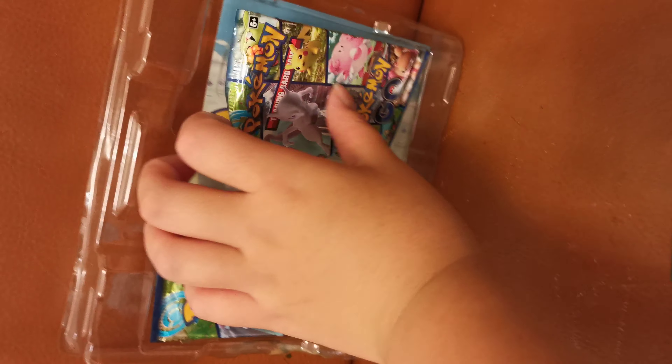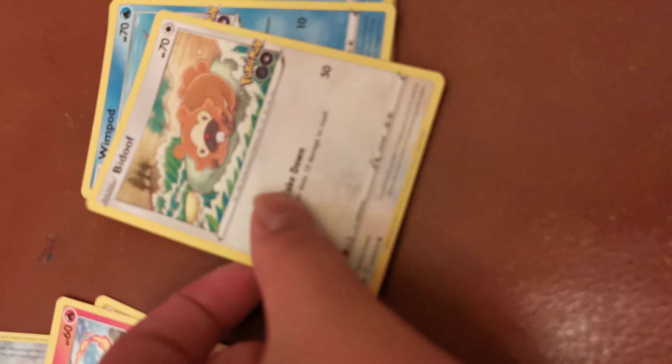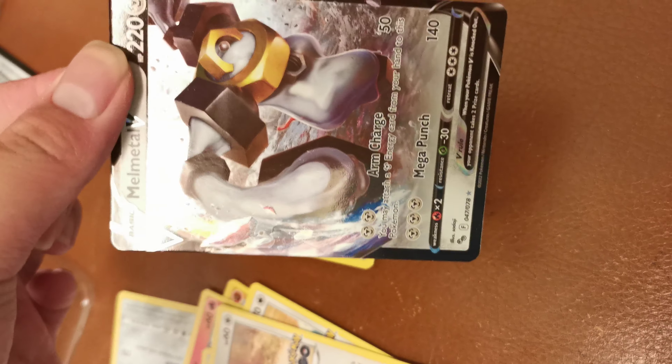Let's open the next pack — the second pack. Onyx, Charmander. A new card! A new beautiful V! Oh my god, let's put it here. We have only two of these.